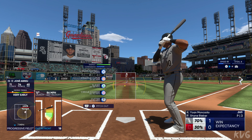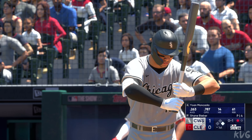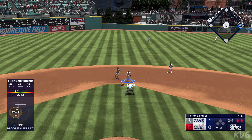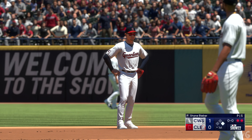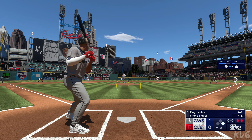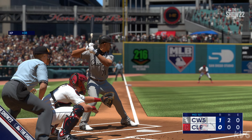Yohan Moncada now at the plate. The pitch — 0-1 for the count. On the ground, right side — 4-6, and they get one. Now the left fielder, Aloy Jimenez. Swing and a ground ball out to short — they take the force out. And that'll do it. One run in the inning on the base hit. It's now a 1-0 ball game.